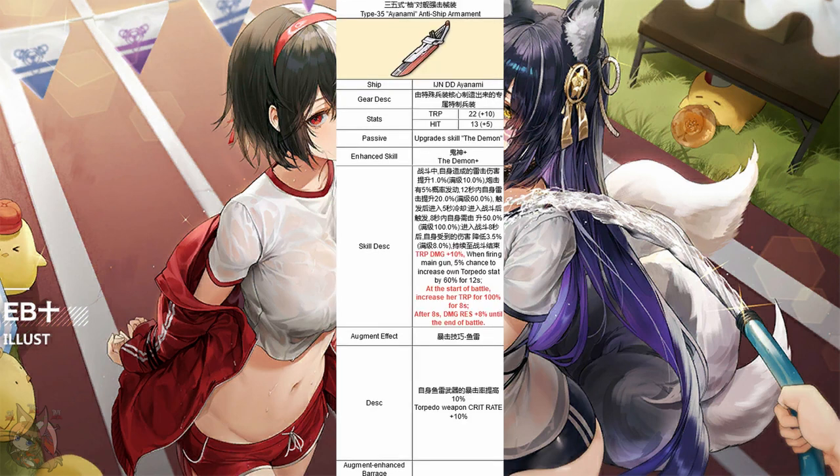Next, Iyanami's augment module gives 32 torpedo stat and 18 hit stat. Her augment effect gives her 10% torpedo weapon crit rate — awesome, so she's going to crit a lot more. It upgrades her demon skill: she gets plus 10% torpedo damage as a straight boost. On top of that, at the start of battle she increases her torpedo stat by 100% — she literally doubles her torpedo stat — for 8 seconds. Since she has a preloaded, her first set of preloaded torpedoes are going to have double torpedo stat, a 10% boost of torpedo damage, and a 10% boost of crit rate. After that 8 seconds is up, she gets damage resistance by 8% for the rest of the battle. Holy crap, this one did not disappoint. Iyanami is back to useful.